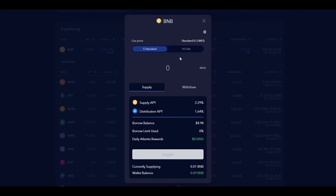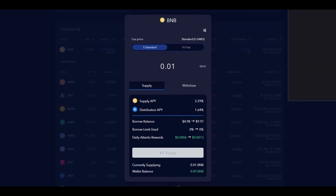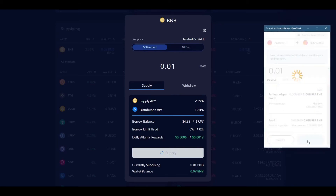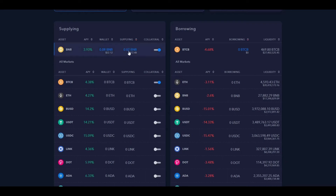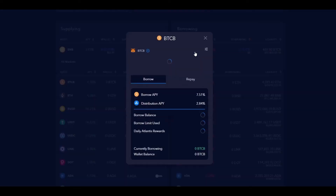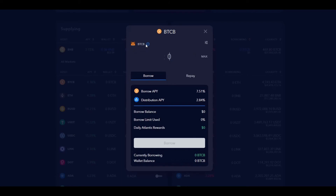Let's go and actually supply some money onto the platform. You could click max and it will try to supply all the BNB currently in the wallet — which I don't want to do because that would leave no BNB to pay fees with. So I'll put 0.01 here. Since I've done this once before I can click supply directly, but if you haven't you'll have to approve it first. We hit supply, the MetaMask pop-up appears, we confirm — and there's the confirmation. We just entered a little more BNB into the platform.